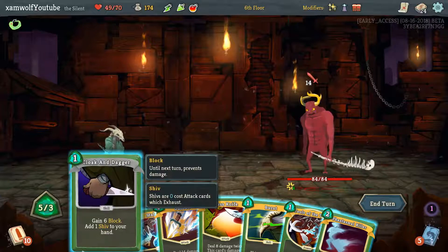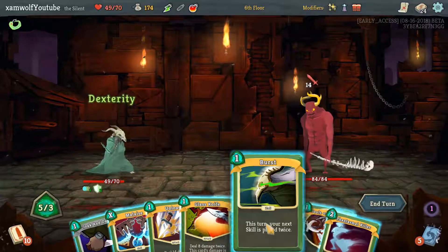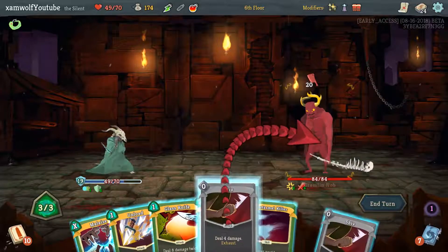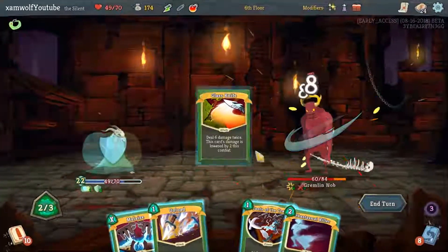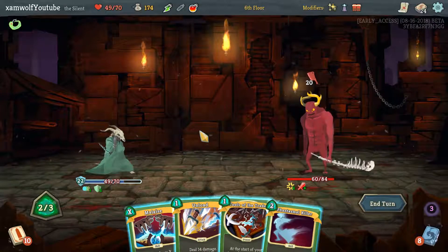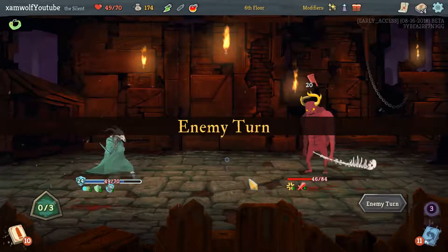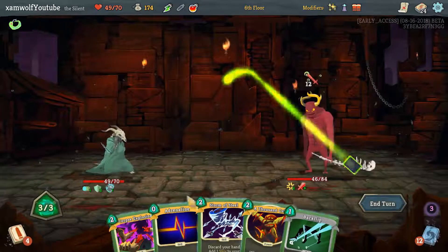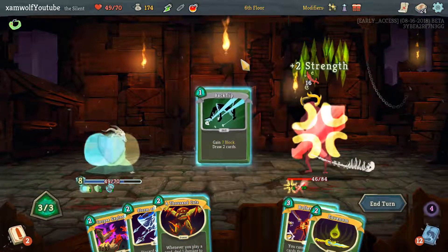I have 12 block. Weakness. Let me check something — 20. And we have enough block. So attack, attack. Glass Knife. I can't Malaise and Unload — that's unfortunate. I'm playing Truth of the Trade and Unload. Get rid of Truth of the Trade. Adrenaline. Backflip. I'm gonna kill him now, at least I'm hoping.